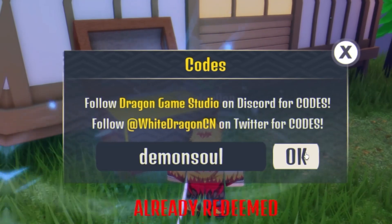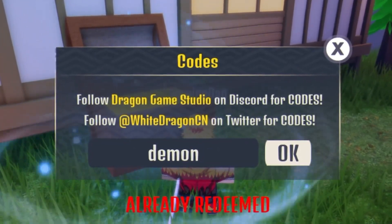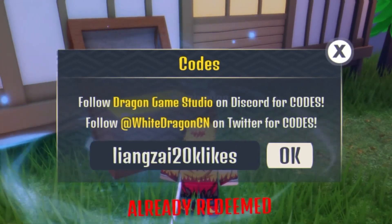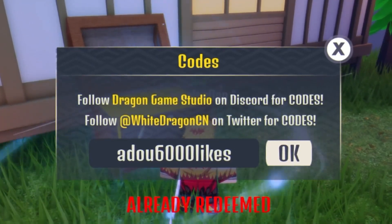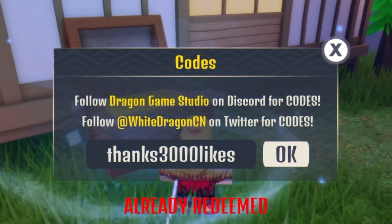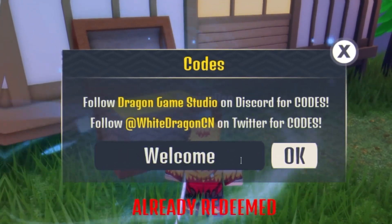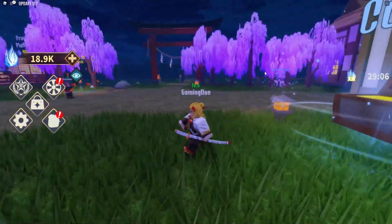Next we've got the code 'demon soul' — redeem that right now. Then we have another code over here. Next is 'thanks3000likes'. After that is '1000likes', and finally we have the code 'welcome' with a capital W — redeem that code right now.